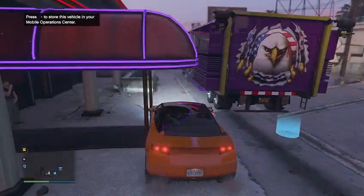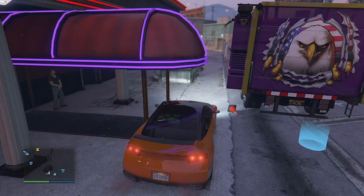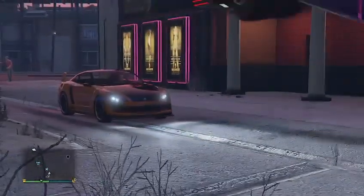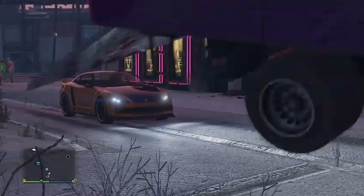Park so you cannot exit from the driver door. Press Y on the D-pad one time and you will get a glitched-out screen. Then you can keep pressing Y for your character to get out of the car, or keep pressing up on your D-pad until you are able to pull up the phone in the game.